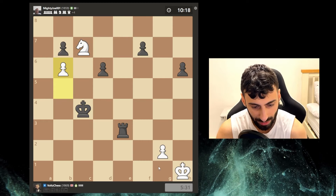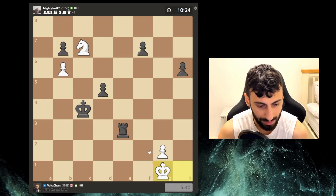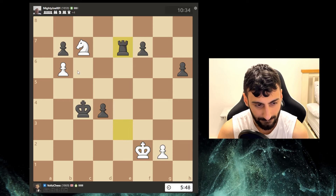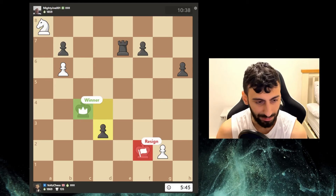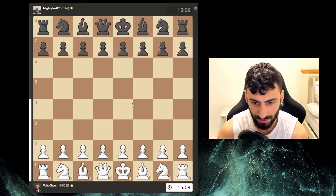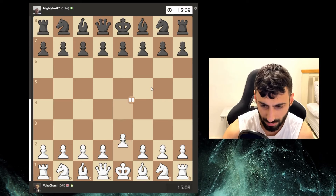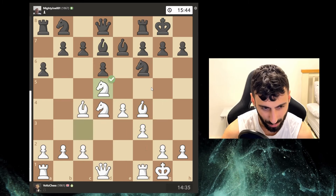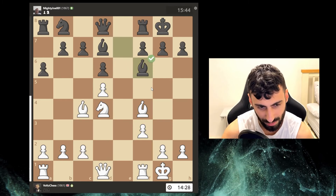He doesn't even want to give me that pawn - crazy. I'll move here attacking this, then if he takes we take, check, and grab that too. This is what I hate about 15-minute games, it's so exhausting. Imagine being this guy - this was my situation a lot of times when you're just so ahead and the opponent doesn't resign. We're on the attack but the pawn's probably gonna promote. My knight is trapped in the corner. I'm gonna resign here. Two mistakes, but he found a brilliant move - props to him.